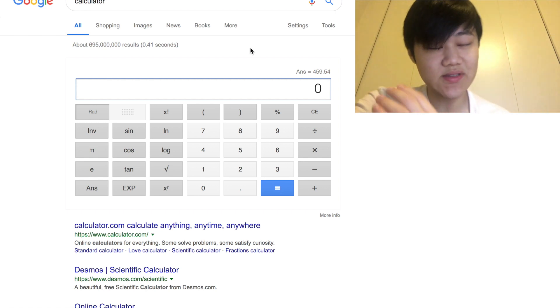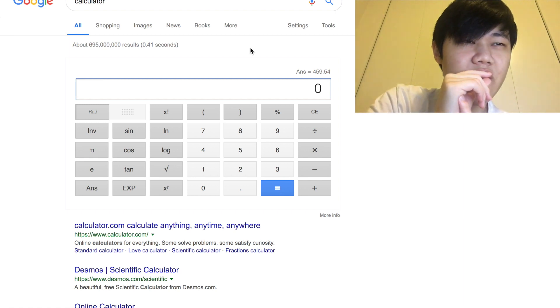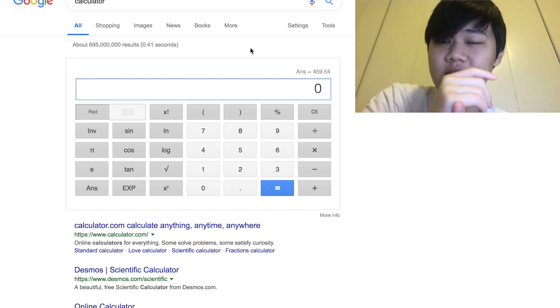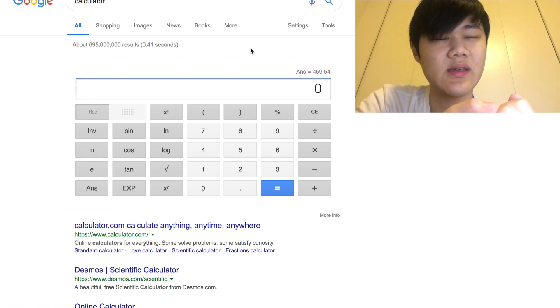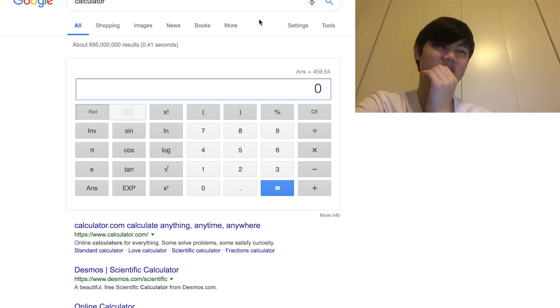So that's how to do this strike event with really minimal dinos — two commons, a legendary, and a rare. I keep getting Suchotator and Spinochiraptor mixed up — Suchotator is a rare, not an epic.